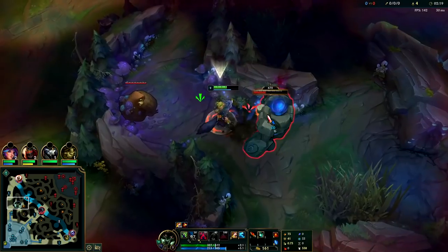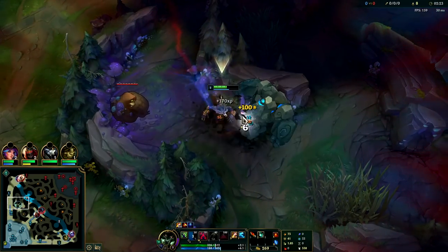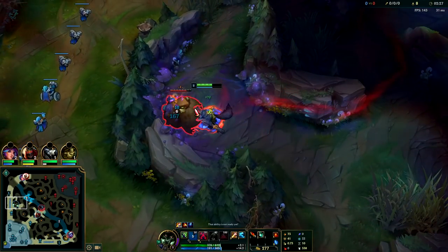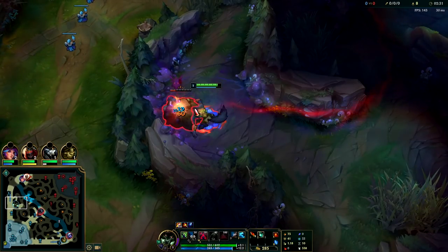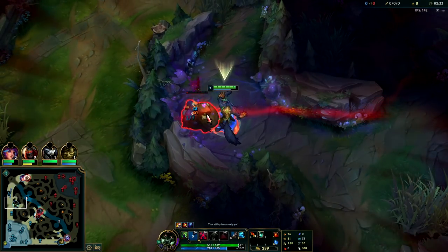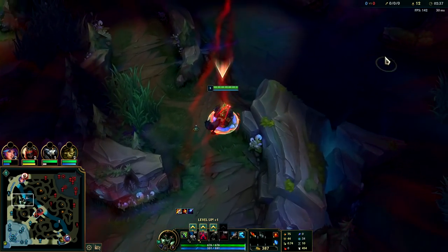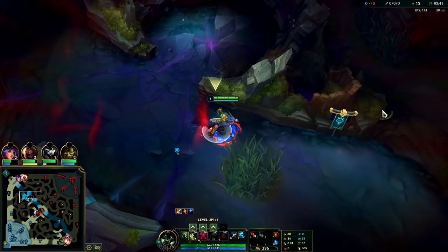Generally on Warwick you can beat most champions one versus one to the death unless they take Ignite. If they take Ignite you might want to avoid them unless you have way more health than them at the time of fighting. I'm gonna smite the Gromp early so we get more attack speed from our W. If anything is below half health or below quarter health, you get some juicy attack speed.